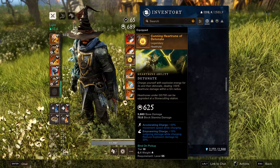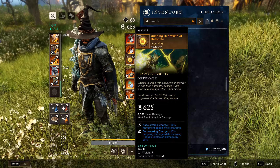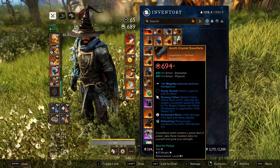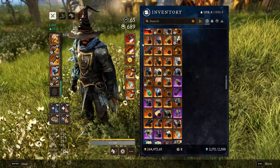For a heart rune, I choose the Heart Rune of Detonation. You can choose whatever heart rune you want, but Detonate is generally pretty good because it increases your damage and gives you a nice big AoE. For your armor, I recommend grabbing four perks: Elemental Aversion, Health, Enchanted Ward, and Refreshing — the four best PvE perks in the game.